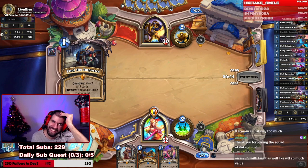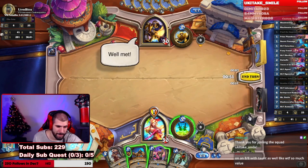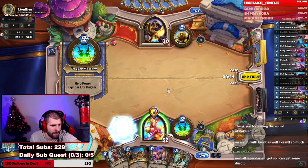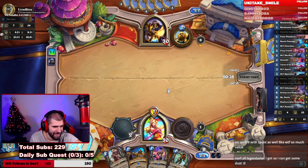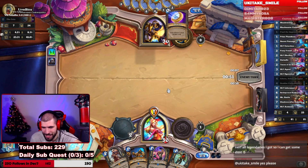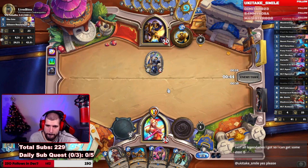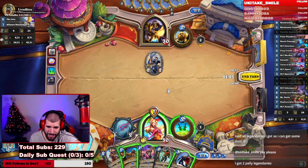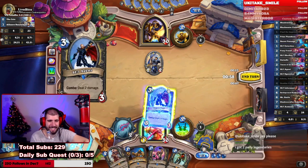Quest and Extortion obviously — play Extortion, play the quest. Okay, hero power if I ever saw one. We're not going to go ahead of ourselves wasting SI like that. Just play the Agent — still contest the board somewhat. Quest progression is what is important for us.